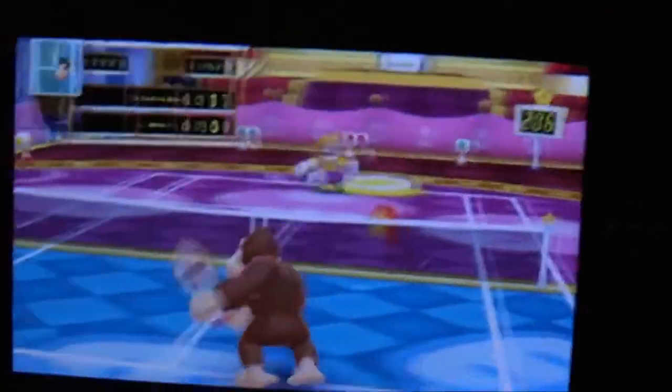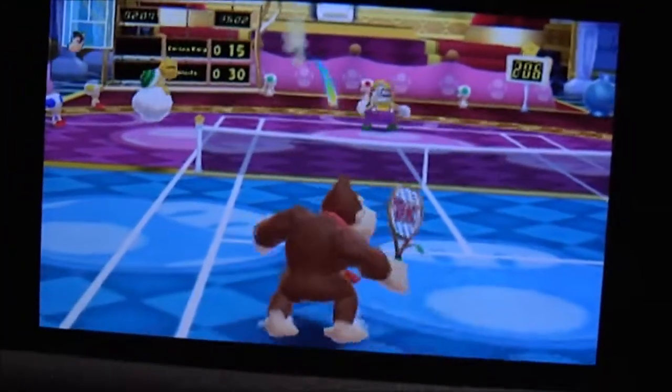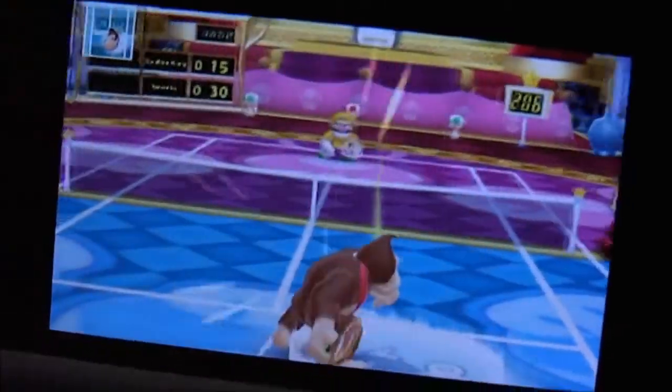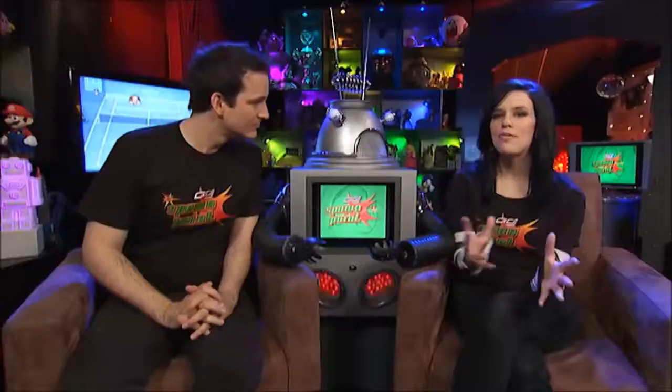The game also uses the 3DS gyroscopes in a first-person view mode. If you hold the 3DS up, the AI will move your character for you, and to aim you move the 3DS left or right. This mode is pretty fun to begin with, but after a while it gets quite tiring, so you'll soon go back to using the DS as normal.